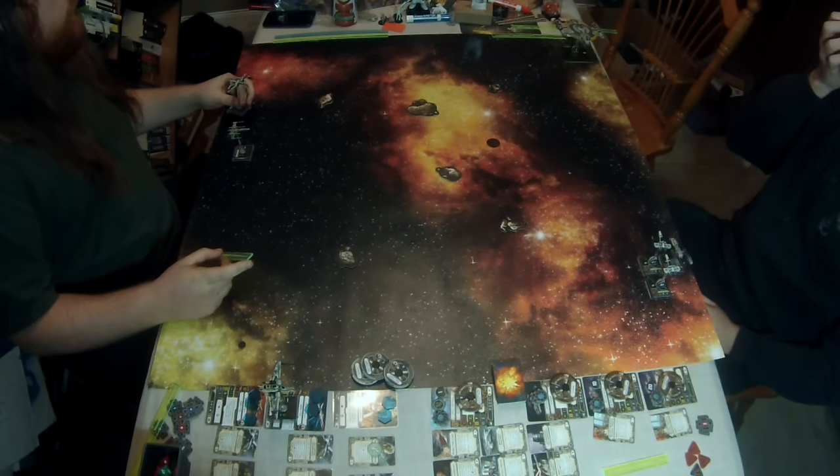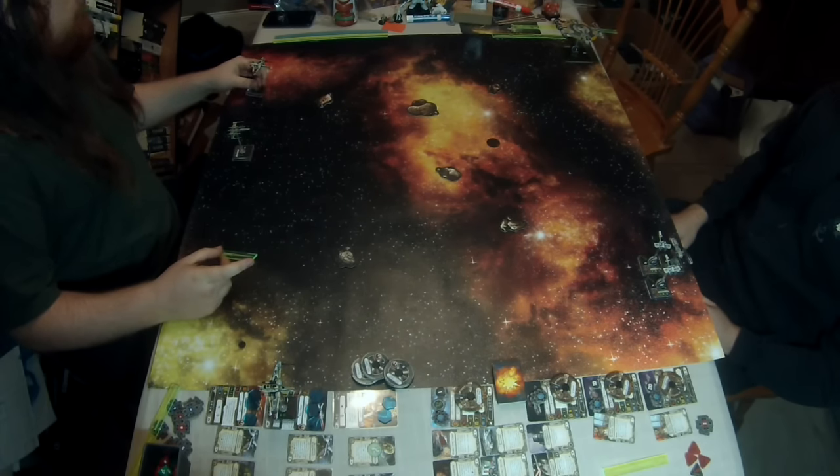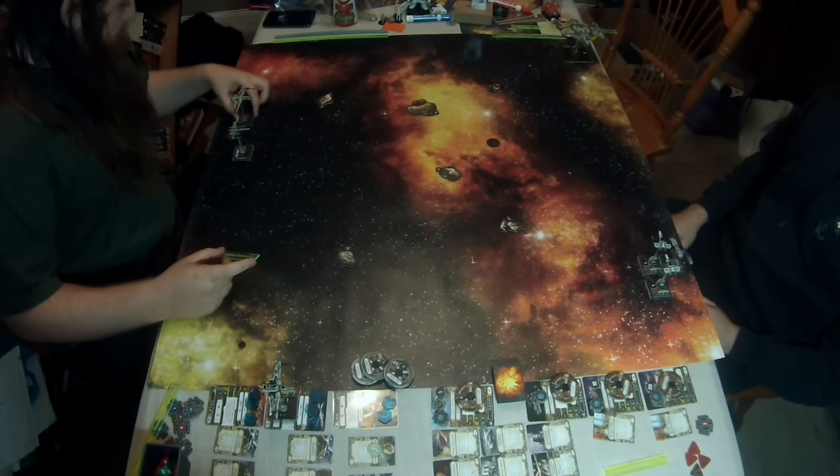So Matt, what are you bringing to the table? Well, I'm flying scum. Some of you will recognize that little cluster of three at the bottom — there are two Binary Pirates running the Black Market Slicer Tools, which came in the Lancer class. It's an illicit upgrade, and as an action, choose a stressed enemy ship at range 1–2 and roll one attack die.